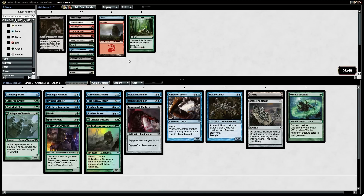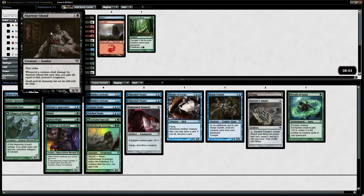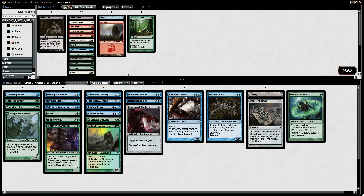There's the one basic Swamp — so we'll still have 17 lands. I don't think we want to splash for the Abatur Ghoul or Corpse Lunge. I think playing 17 is fine — we're going to be milling ourselves quite a bit. I don't think we quite want the Kindercatch. Yeah, I'm happy with how this worked out.